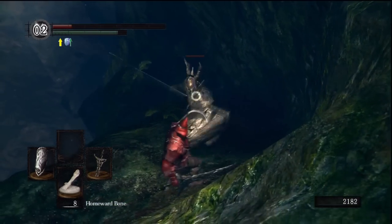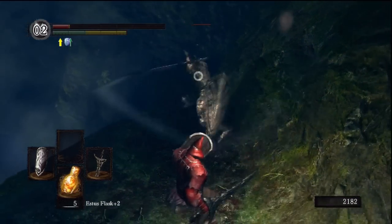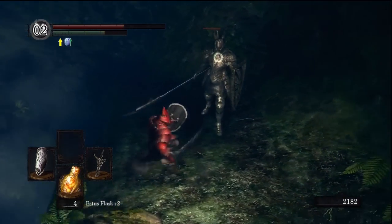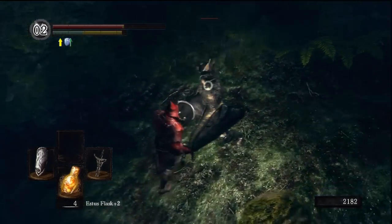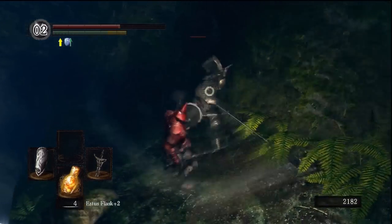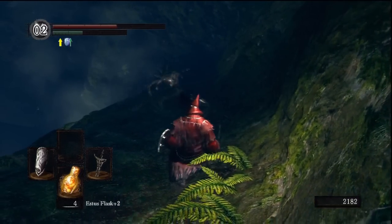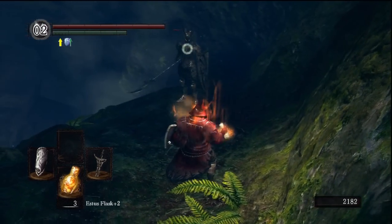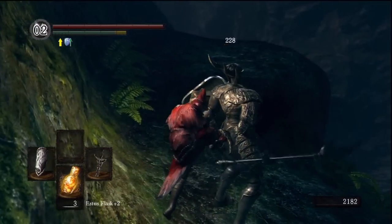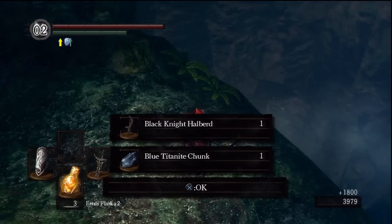Oh, parry! I don't want to fall off the edge — I'm gonna bait an attack. Have a swig. Look at that, I barely survived there. Bait another attack — you know what, I'm gonna go for a backstab. I could also parry his attacks, but I don't have enough health to be risking that. Dying right now would be really annoying. Nice backstab, no problem. He dropped the Black Knight Halberd and a blue titanite chunk.